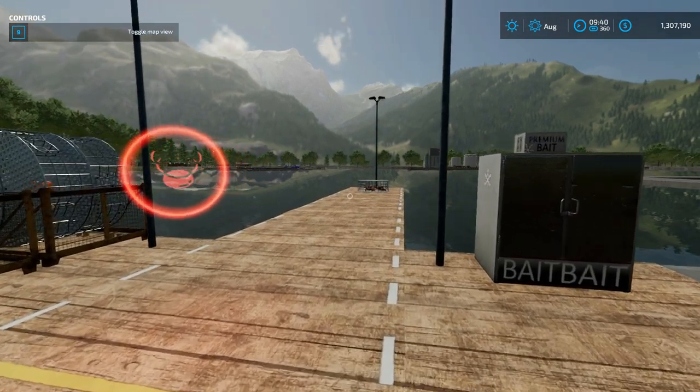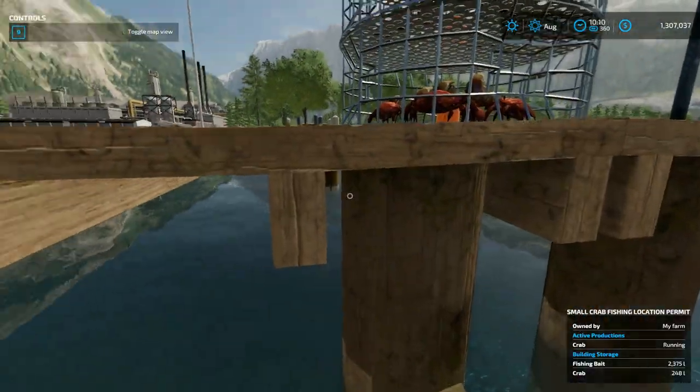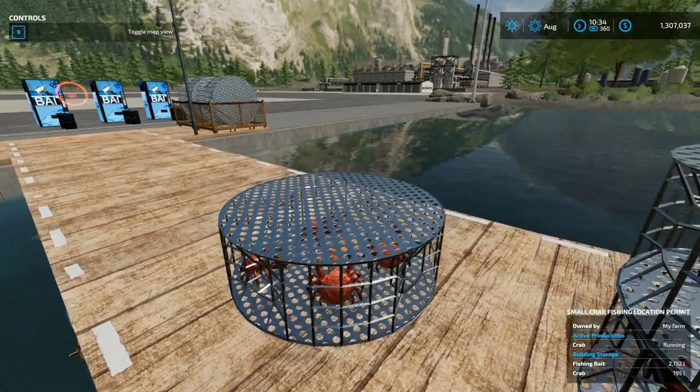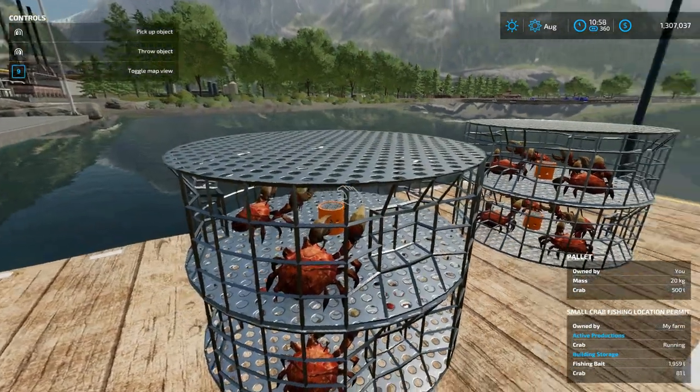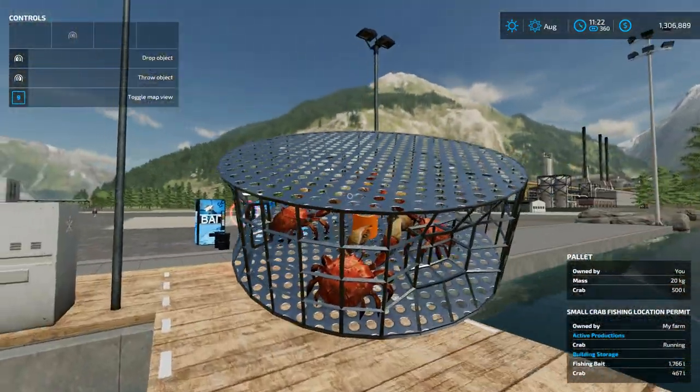We're gonna fast forward a little bit and spawn some pots. The pots are starting to spawn. We're gonna get one — we're gonna get one more. They pop up. All right, now we've got a crab pot.